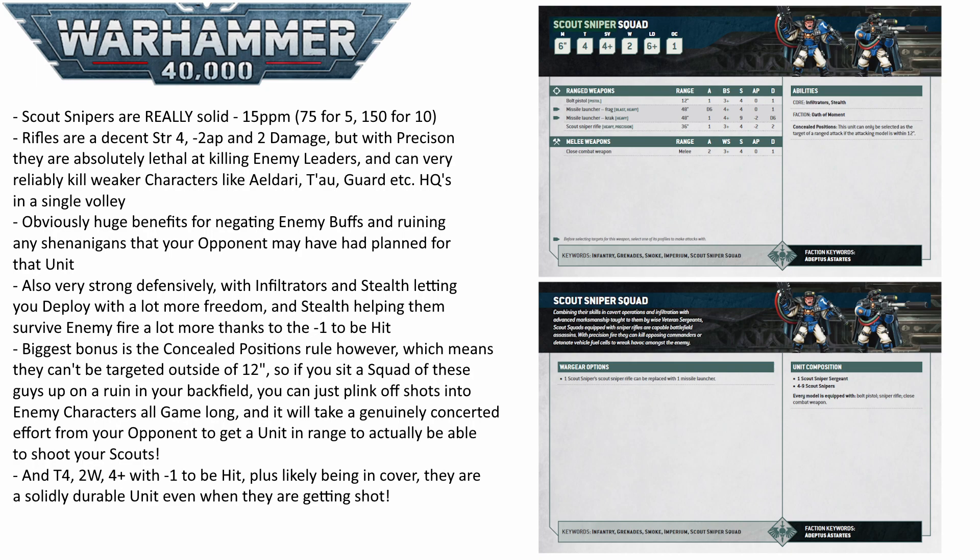On top of that, Scout Snipers are also really good on the defensive. Yes, they only have their 4-up save, but they've got Infiltrators so they can deploy pretty much exactly where you need them to, and they have Stealth so they're going to be minus one for your opponent to hit. But even better than that, they have a rule called Concealed Positions, which means they cannot be targeted unless the enemy is within 12 inches. So you can just sit a squad of these guys up on some terrain and they can just plink off enemy characters all game long, and there's going to be very little your opponent can do about it until they get within 12 inches.